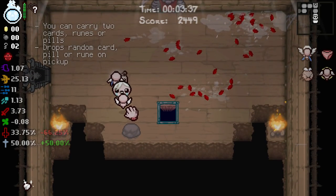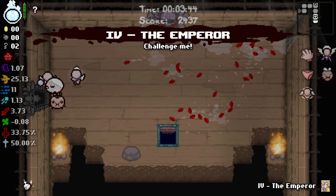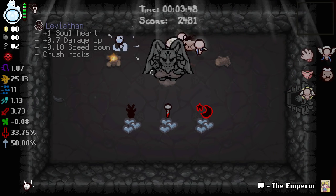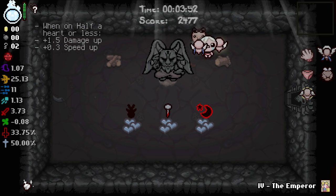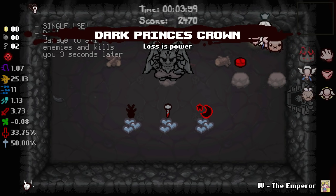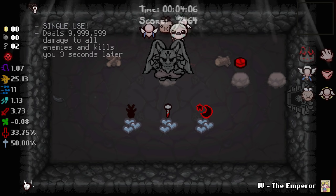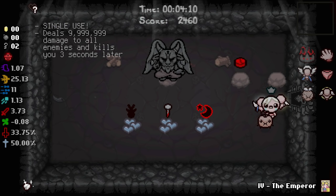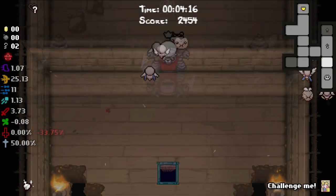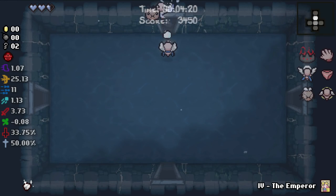It's Polydactyl — carry two cards, runes, or pills; drops a random card, rune or pill. We didn't pick up HP so that will hurt, but that's disappointing because I would have loved that. That's what I call suck right there — if we didn't potato the first floor we'd be sitting here with pretty decent damage in the way of Whore of Babylon.